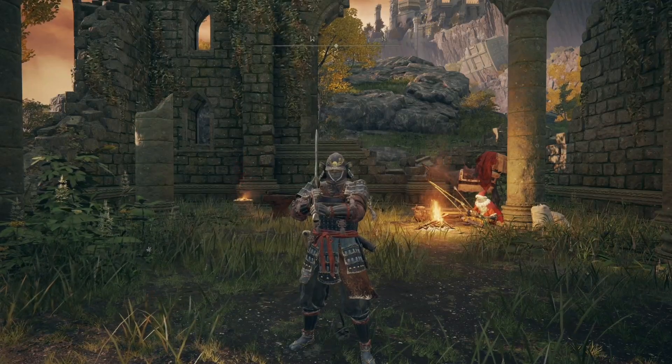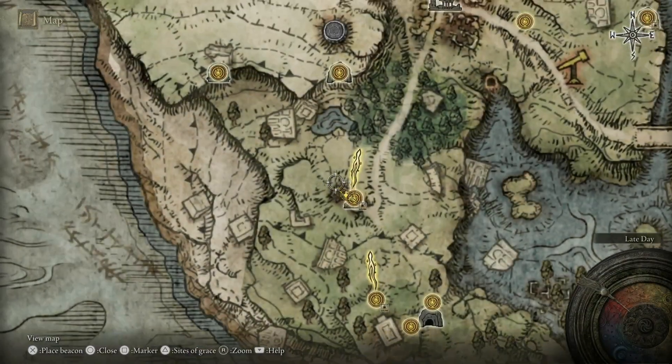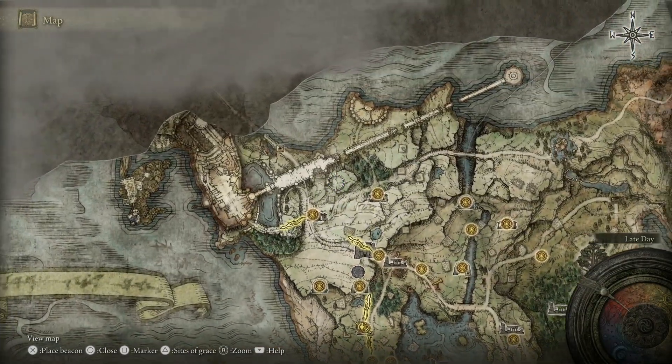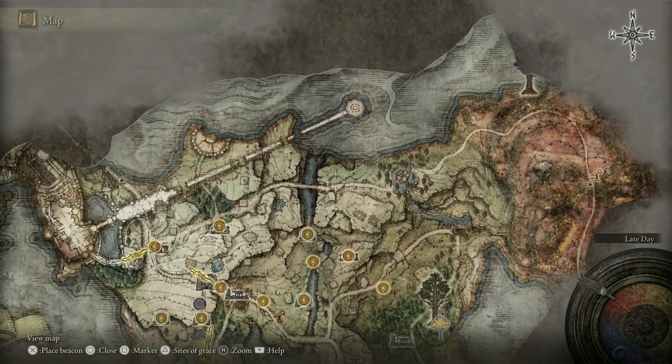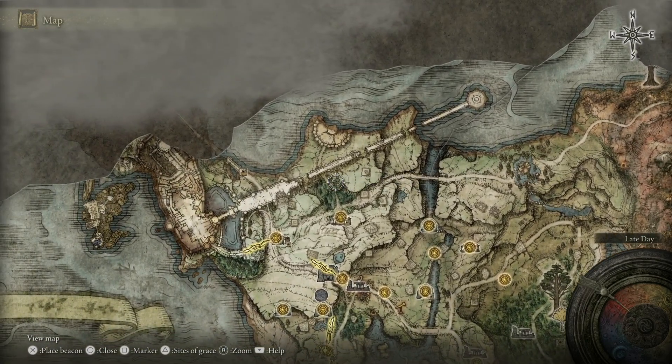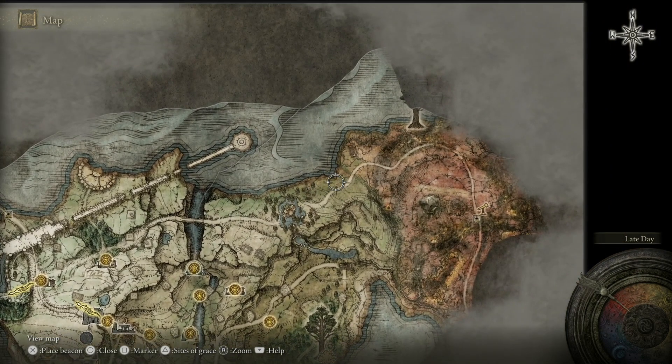What's up guys, welcome back to my Elden Ring complete walkthrough. Hope you guys are doing well today. In this episode, we are going to knock out pretty much this entire northern section of Limgrave. We're basically going to make a wide sweep from west to east, and we're going to accomplish a lot today.